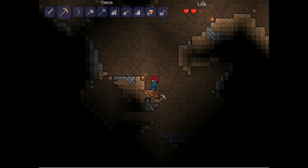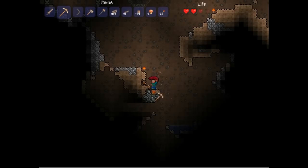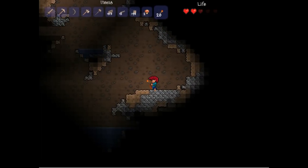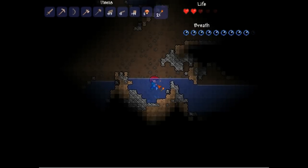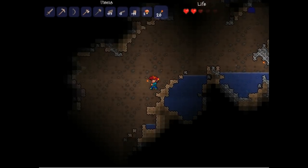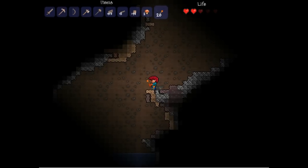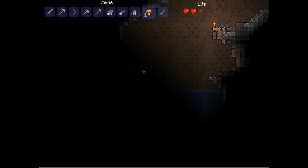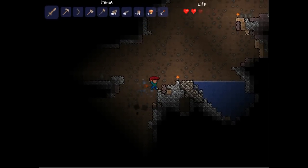I keep forgetting - in Minecraft when you use a torch it doesn't produce light when you're holding it, which is kind of silly. In Terraria when you hold a light it creates light no matter if you're in water or lava. I think I've reached a dead end - nope I haven't! Put a light up there. There's another slime approaching fast on my tail - cobweb! And iron ore! I'm so happy right now. I do love exploring dungeons and stuff.